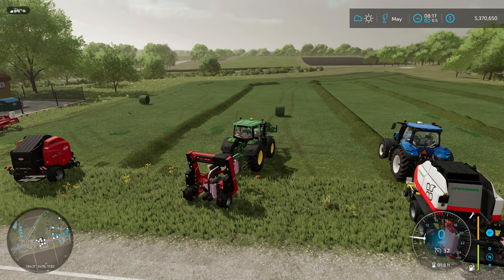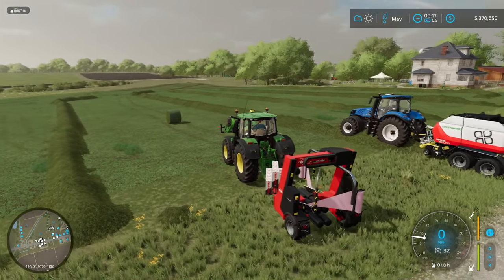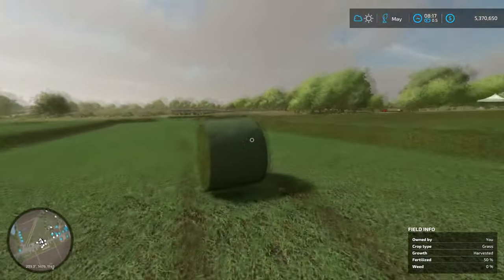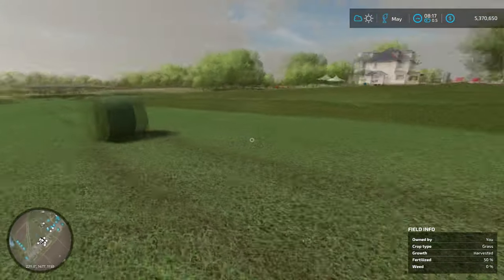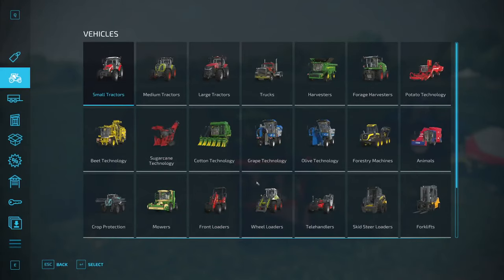In Farming Sim 22 there are really three different but similar ways to do it. The first one, and kind of the one that's been around the longest, is just getting a grass bale — I just went through with a round baler — and then you take a bale wrapper. I'll show you that in the shop.